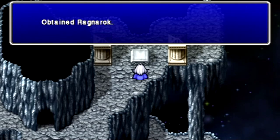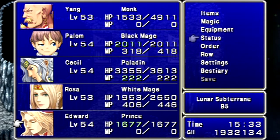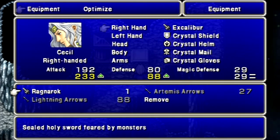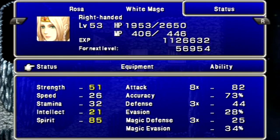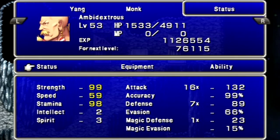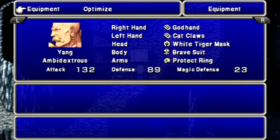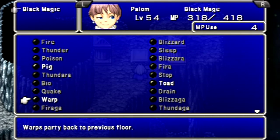So much easier with Edward in the party. For defeating Dark Bahamut, we get the Ragnarok Sword — probably the best weapon in the original Final Fantasy IV. Let's take a look at his stats: 76 Strength, 53 Stamina. Huge attack power boost, and it boosts your Strength and Stamina a lot more. Edward's got 14 attack multipliers; Yang has 16, but still pretty good. Now I'm going to backtrack a few floors and fight some more enemies.